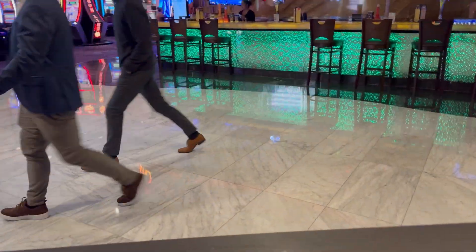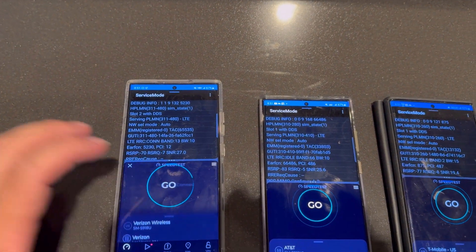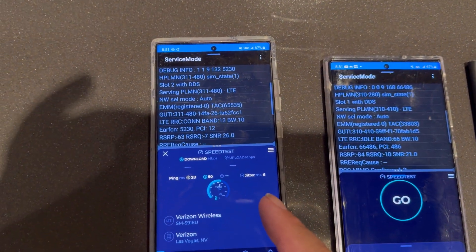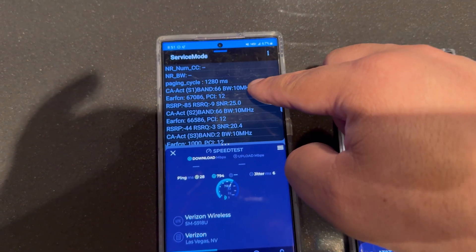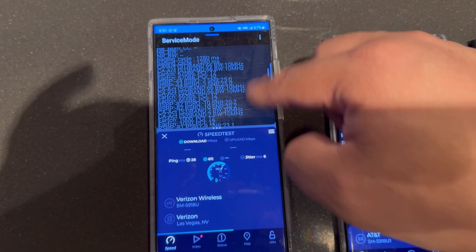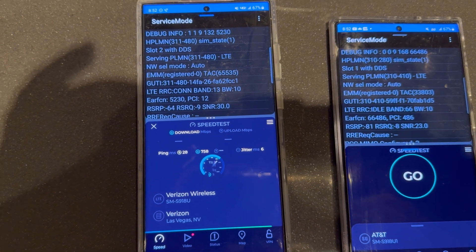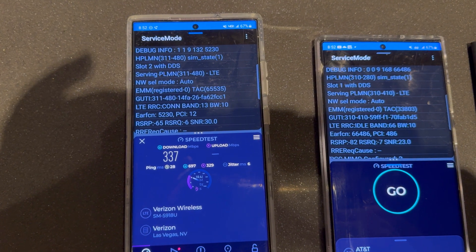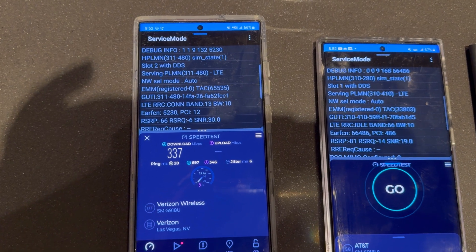Alright guys, thank you for tuning in to another video here on the channel. We're at the Harris casino inside, going to see how they're doing the networks — if they upgraded the DAS systems or what. Starting out with Verizon: 28 ping, 6 jitter on LTE band 13, band 66. We're looking at 337 on the down — not bad for just 40 MHz of spectrum on the indoor DAS.